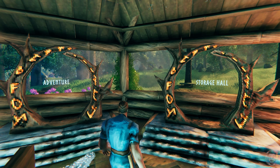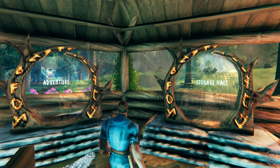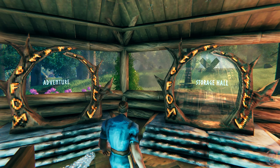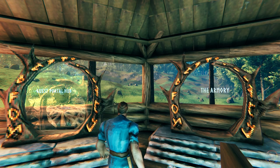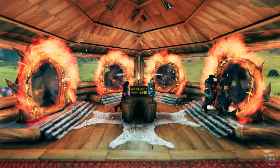Here's a portal to the Adventure Hub, where we have some guest beds and basic adventuring supplies. Most building supplies and crafting tables are accessible through the storage hall portal. Farmheim guests can also reach the guest portal hub from the Welcome Center. The last portal leads to the Welcome Center Armory.